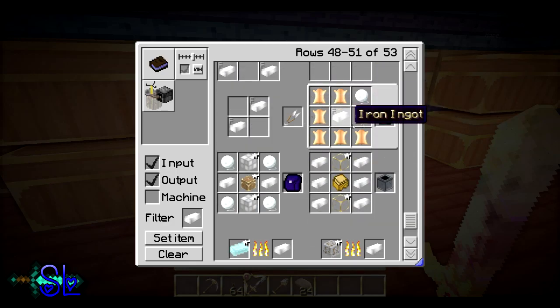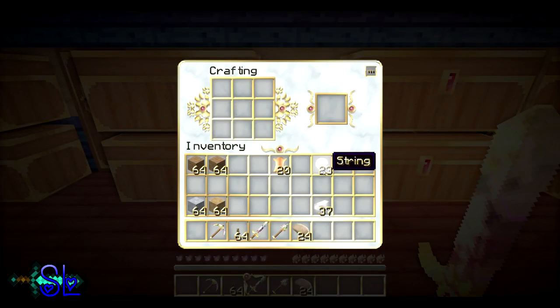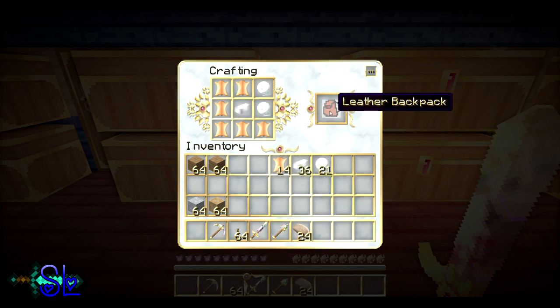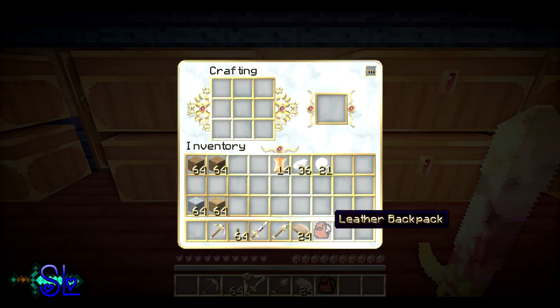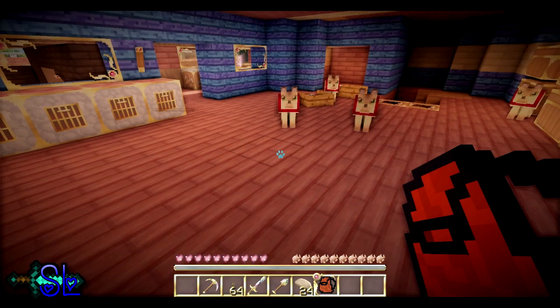There it is — kind of like the other way around, I see. That, that, that. Yay, there we go! Let's have a look inside. I'm going to put these inside the backpack, just in case we need to make another one while we're out.